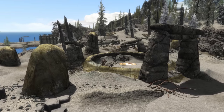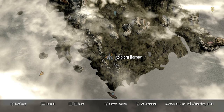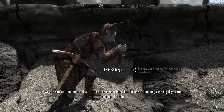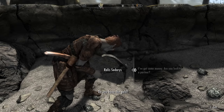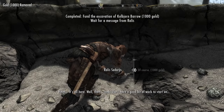Firstly, we'll need to come to Kolbjorn Barrow, south east of Raven Rock on the island of Solstheim. As soon as we get here we need to speak to this young chap, Raelius. And I should mention, you'll need to bring 6,000 gold to get these rings. At the end of it all, it's worth it. After speaking to him, we will begin the quest Unearthed.